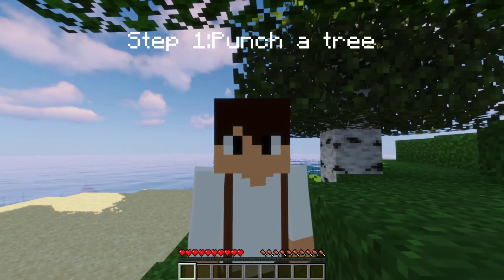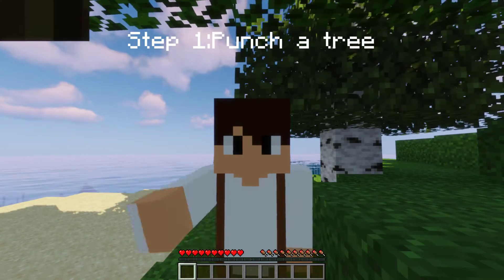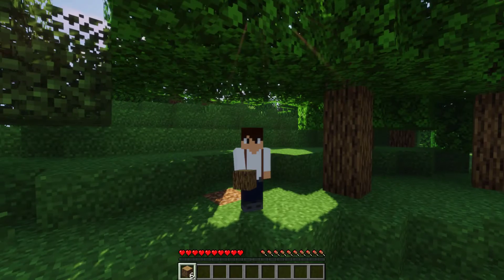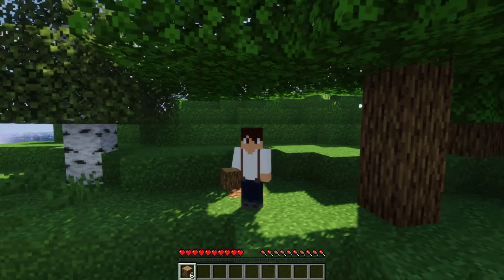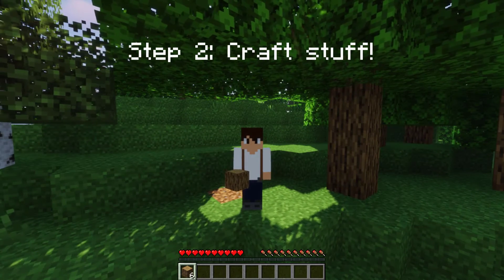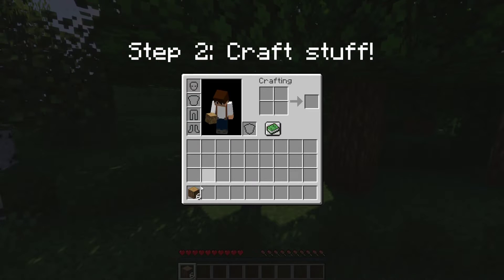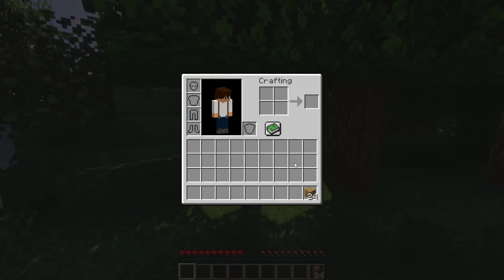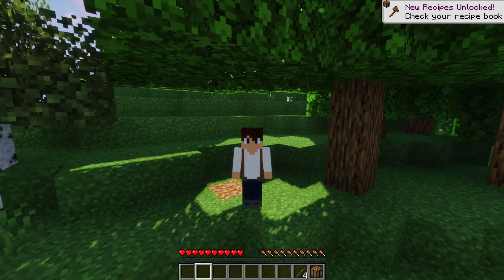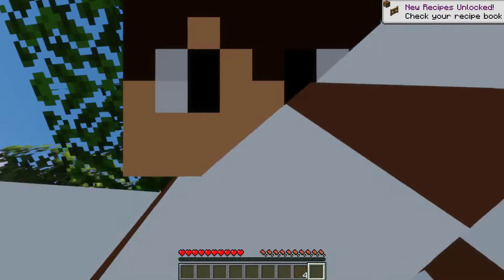Alright, step one — you've got to punch a tree. Everybody knows that's the first step. And once you've got a tree, let's go ahead and craft some stuff. So I'm just going to turn my logs into some planks, make a bench, some sticks, and start making some wooden tools to help me out gathering resources in the future.